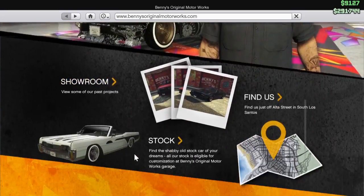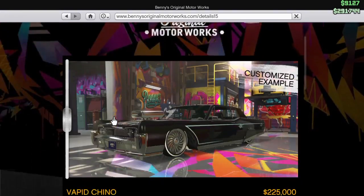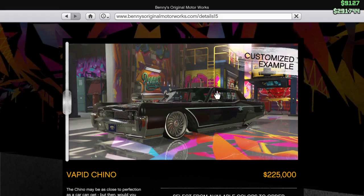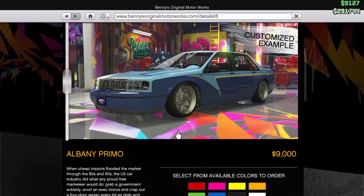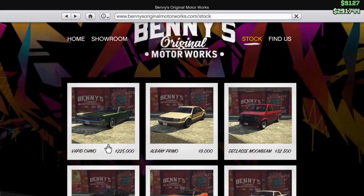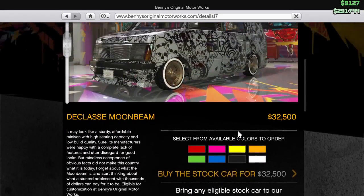Let's go back out and check the stock vehicles. Here are all the vehicles guys — as you can see, this is a Rapid GT Chino. Here's how it looks stock, and this is after the customization. So let's see — I think I'm going to buy this one. The Albany Primo is 9,000, that's cheap!